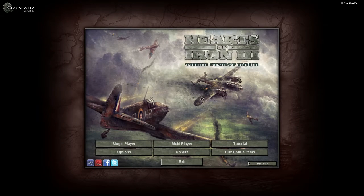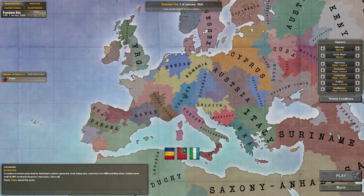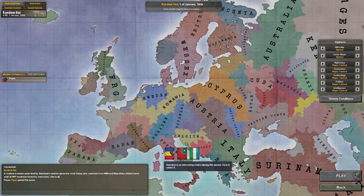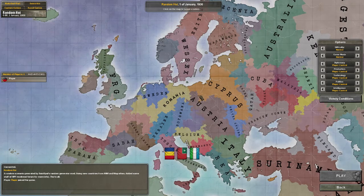Hello everybody, this is General Frederick back from the dead — obviously from a large hiatus — and back with some more Hearts of Iron 3: Their Finest Hour with the modification that we all love: the Random Scenario Generator. It's time to play some more of this. You're probably thinking, why aren't you continuing from the last save? Well, it's kind of gone. It's been a really long time since I played that last save and the save isn't there anymore. So that's a shame, but we're starting up a new one.